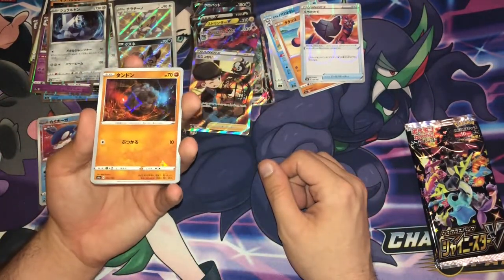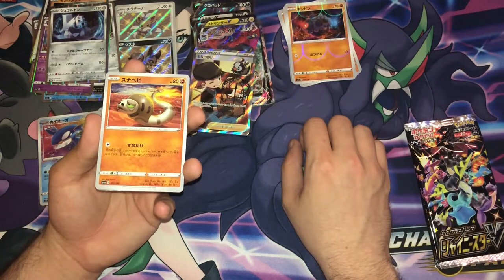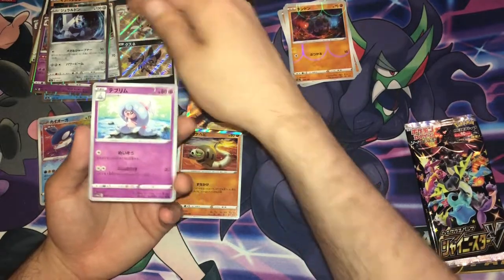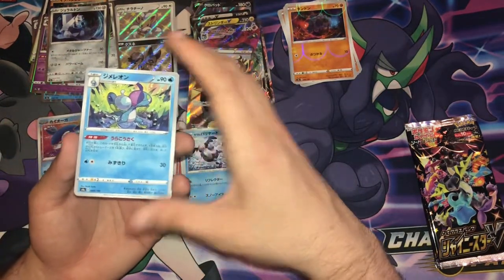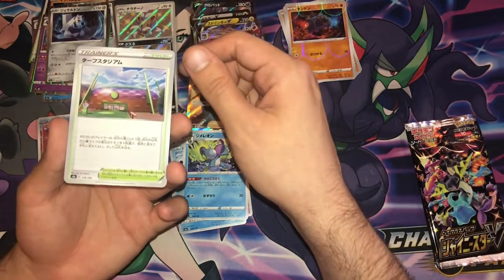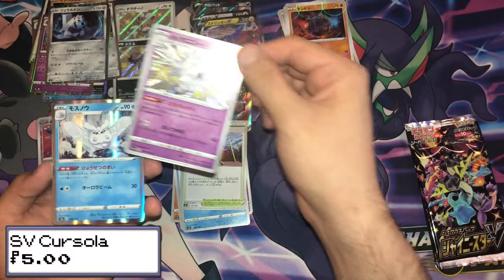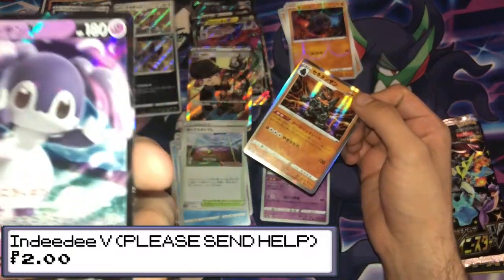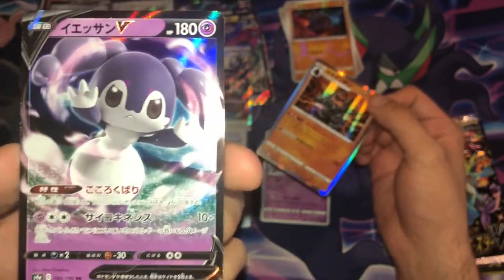We have a reverse holo Cramorant. A Sandaconda I think. This is Hattrem. A Mr. Mime — no, it's Mr. Mime Galarian. That's the evolution from Sobble — I can't think of what it's called right now. That is Turffield Gym I think, maybe. A Galarian Obstagoon shiny vault — very nice. A Frosmoth holo. A Coalossal holo — love that art. There's Indeedee. There she is. Look at her. She's haunting me. She won't leave me alone. It doesn't stop. Please send help.